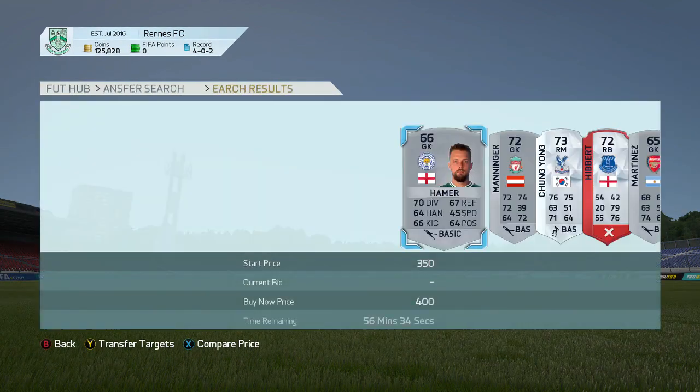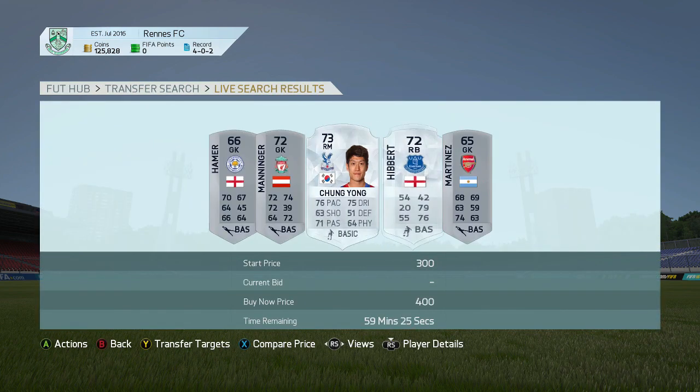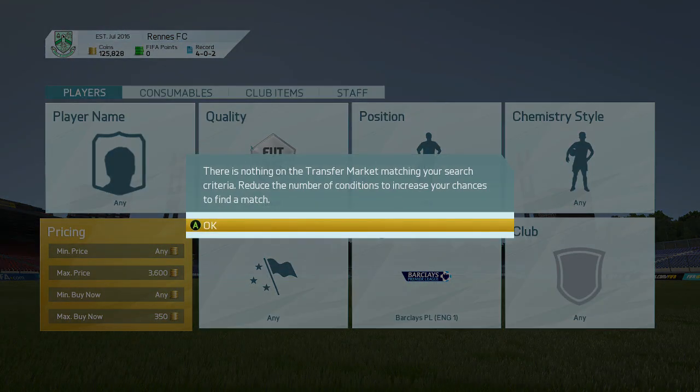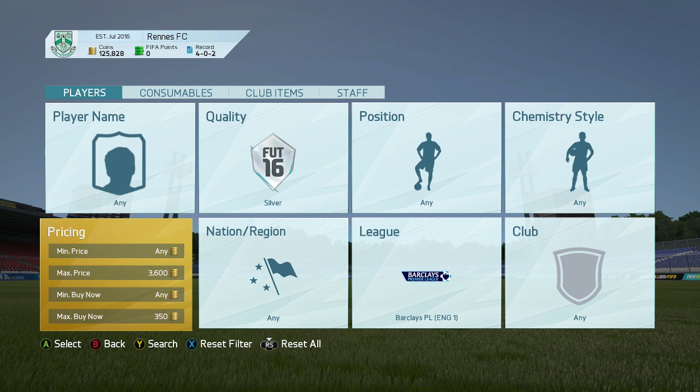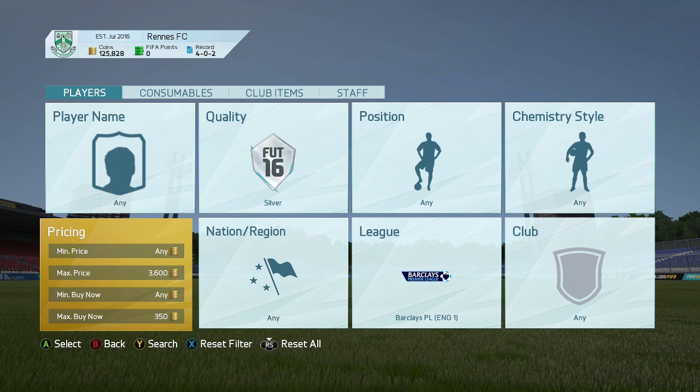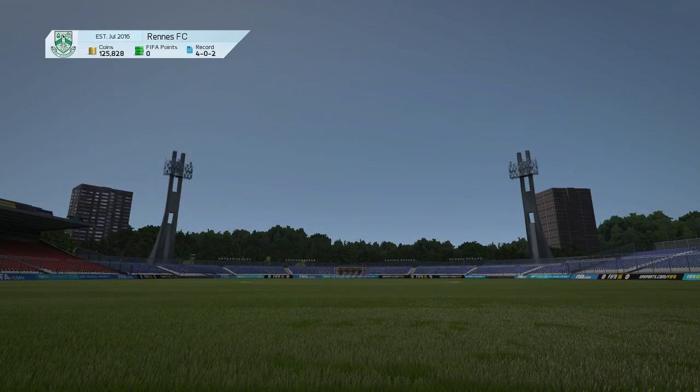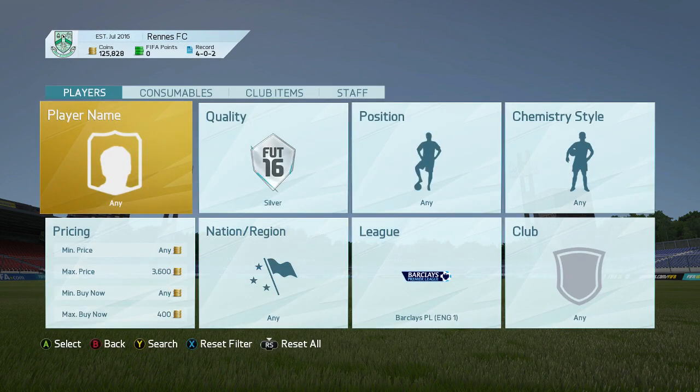But yeah, this is what you want to do when the game first comes out. Like I said before, you can either do this on the web app or on the console when the game actually comes out. A lot of people have actually said to me, what console am I on? I'm on Xbox. If you can't already tell by the buttons, I don't have a PlayStation. I might get a PlayStation 4. A lot of people have also said, do the methods work on PlayStation 4? And I would have thought so. I would have thought the markets on PlayStation 4 and Xbox One would be very similar.